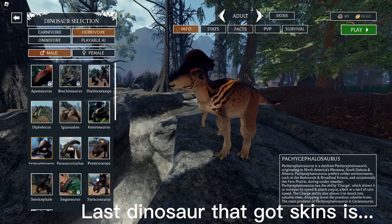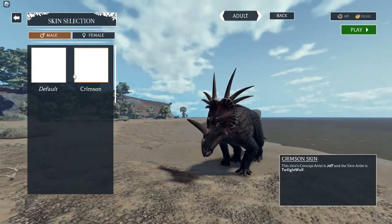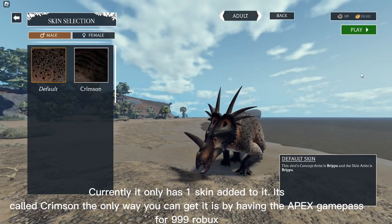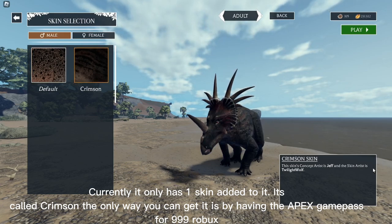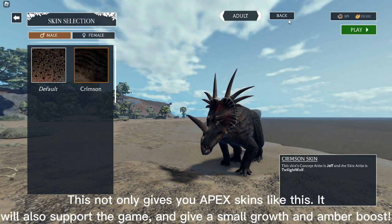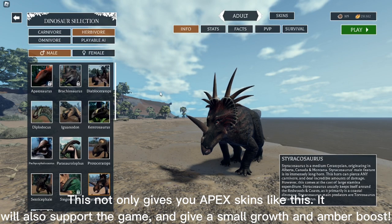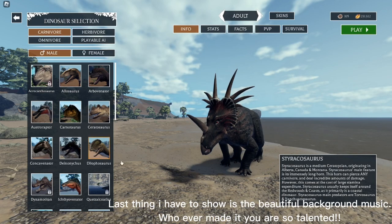The last dinosaur that got skins is Styracosaurus. Currently it only has one skin added — it's called Crimson. The only way you can get it is by having the Apex game pass for 999 Robux. This not only gives you Apex skins like this, it will also support the game and give a small growth and amber boost.